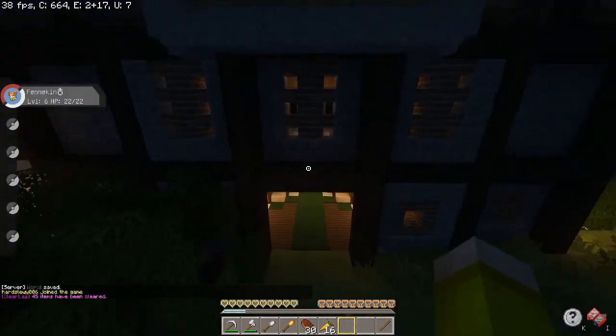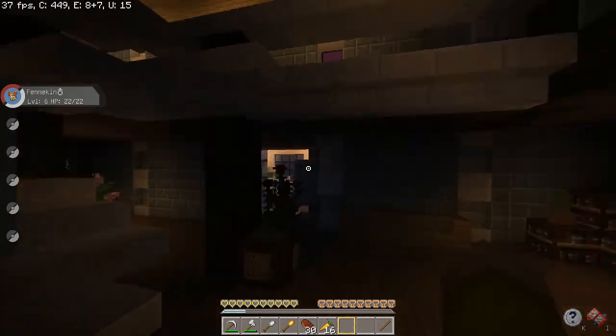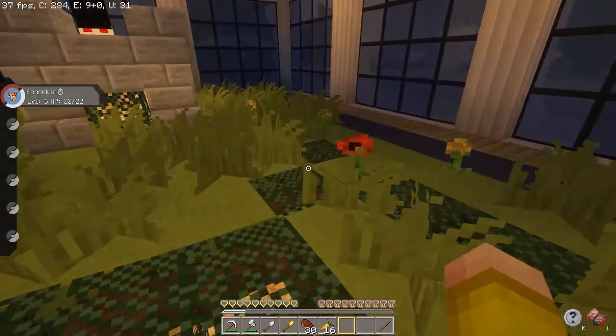Here is the Grass Gym. It's a garden center. If you walk into the main building and go into the greenhouse, you'll find the arena inside.